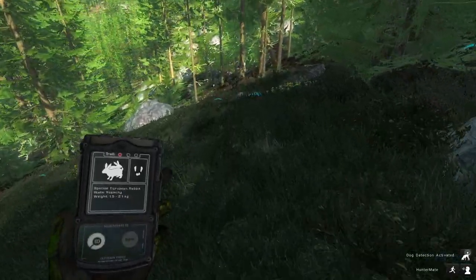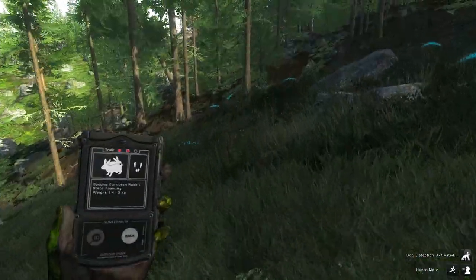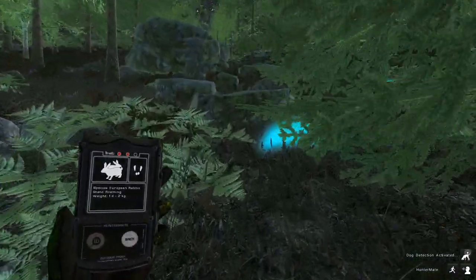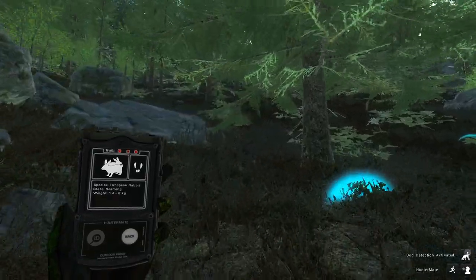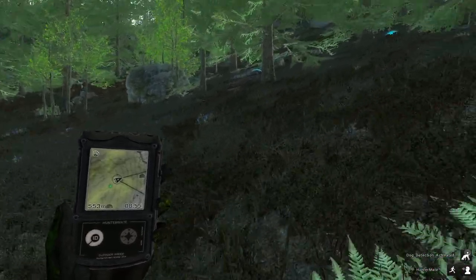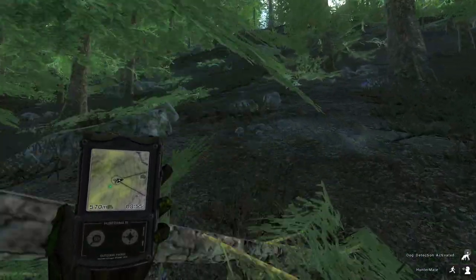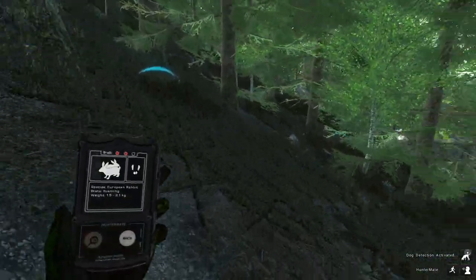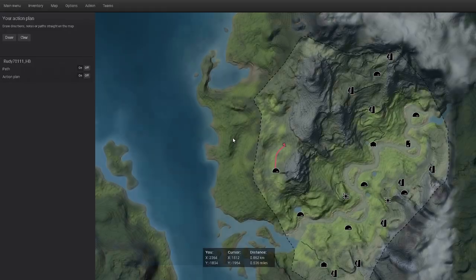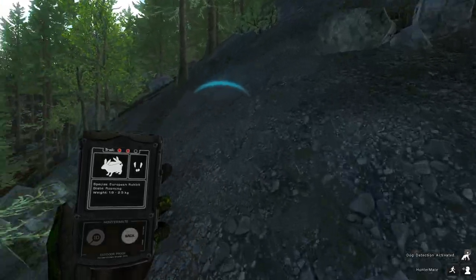Rabbit tracks — ooh, there we go, some good sized rabbit tracks. I'm thinking the burrows have to be right here somewhere. I kind of ran ahead of the dog; looks like he's pointed up this way. No sign of any burrows yet. That's a fresh track headed up this way. They must be at the top of this hill by the looks of it — that's where all the tracks are headed.